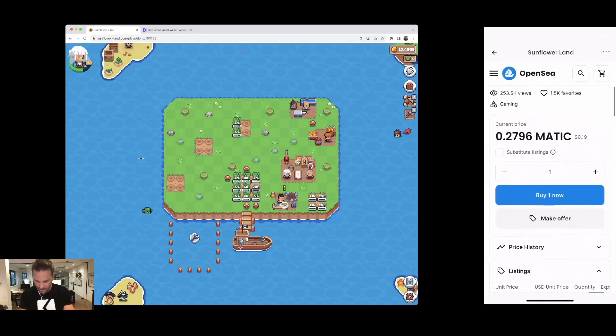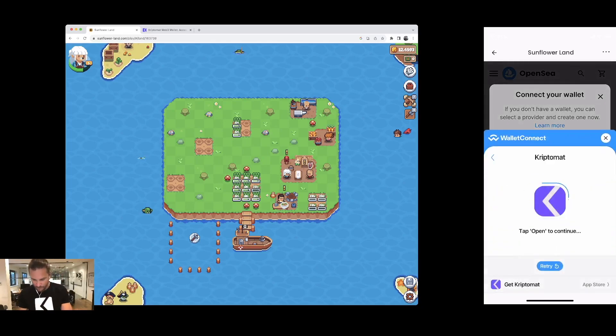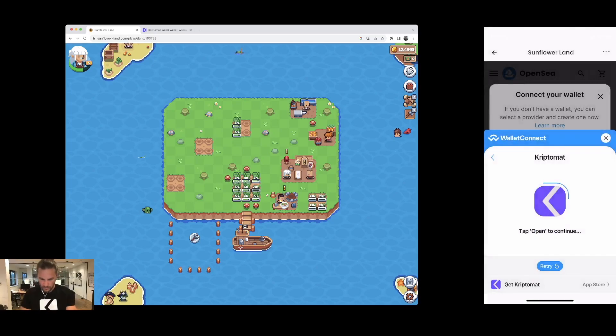Actually there is a way to buy it — it costs 20 cents. Let me buy one gold. I'll again connect my wallet with the Kryptomat app. We're going to purchase this NFT and send it over to the game.